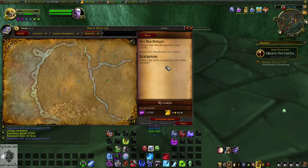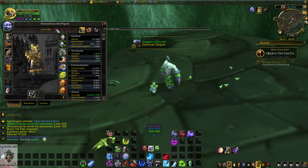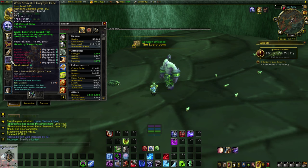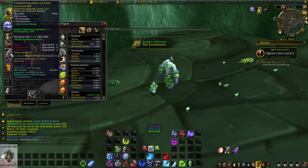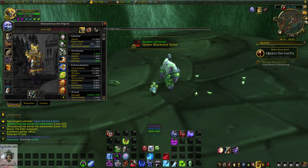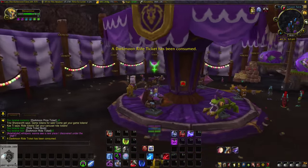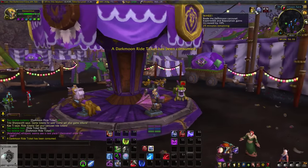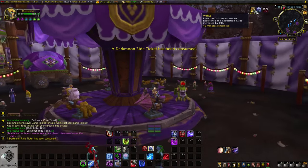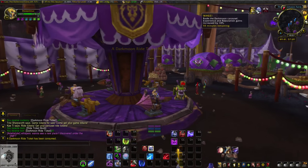There are ways you can optimize this. First, make sure you have all of your heirlooms equipped — the ones that give you XP are the helmet, shoulders, cape, chest, pants, and rings if you have them. Also make sure these are leveled up to 100, or else they'll stop giving you that XP bonus once you out-level them. You can also grab the Darkmoon Faire carousel buff before you start by riding the carousel whenever the Darkmoon Faire is in town. It gives a bonus 10% experience gained with a duration of 60 minutes, and just like the elixirs, it retains its duration after you log off.